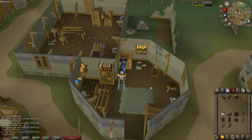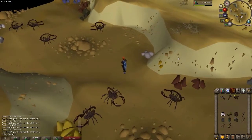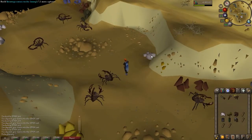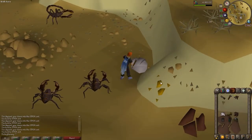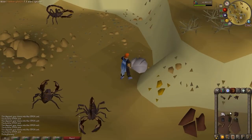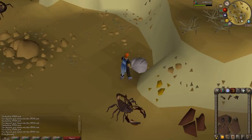Now we're going to begin to move south into the Alcorid area. Here in the Alcorid mine, there's this inconspicuous looking rock over here. I'm just going to take a desert robe top, leather gloves, and leather boots to fill that hole. All right, that stash is complete.